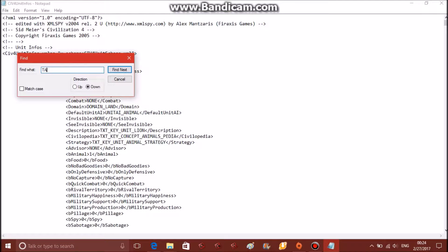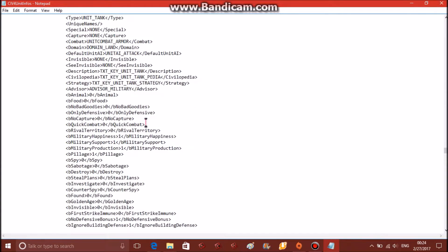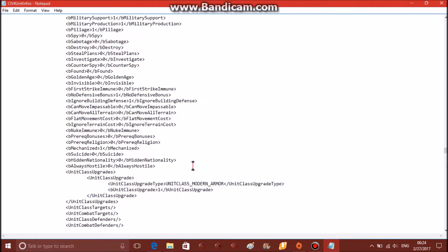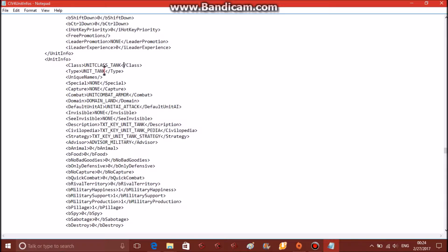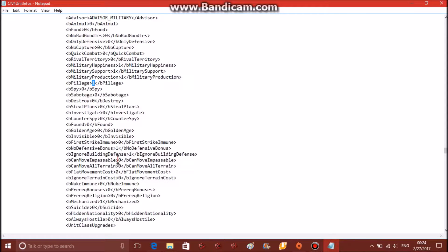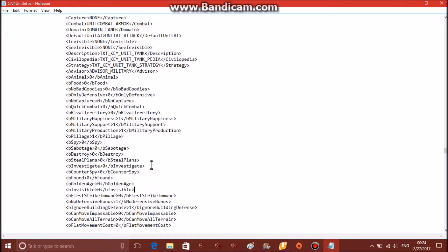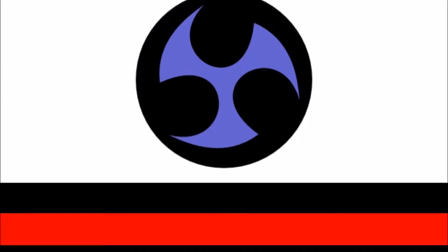or for example a tank. Go down, find the tank unit, and from here we have all the code for the tank unit. I could either change this to what I want it to be, or I could take this base code and use it to create an entirely new unit. For example, I could decide whether I want it to be able to pillage or not, I can decide whether it's actually a military unit, or I could change if it moves through mountains or not, et cetera. With this flexibility I can create whatever I want, including the Ryukyu Kingdom.